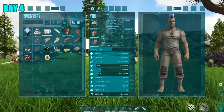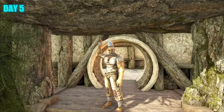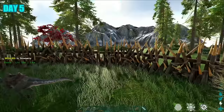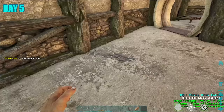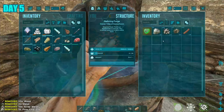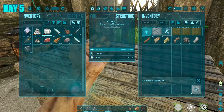That's when I spotted a moschops. Knowing that it is a good gatherer, I wasted no time in taming it. I finally got the levels needed to unlock the refining forge engram. So I went out to get the resources needed to craft myself a refining forge, filled it up with all the metal I had, and waited for it to smelt. By doing that, I was able to get myself a smithy, and before you know it I was equipped with a couple of metal tools.